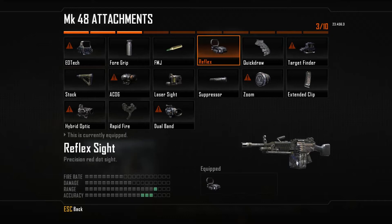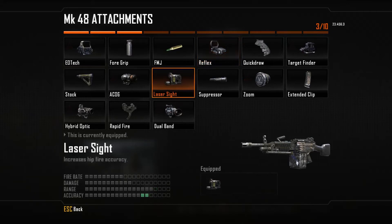For other optic attachments such as the EOTech, target finder, ACOG, and dual band, you might get rid of the things on the sides of the iron sight but instead you'll have new areas where vision is blurred — and we want clear vision to see the enemy quickly and take him down in only three shots. I prefer the reflex sight because it doesn't hamper range and you get very clear vision on target, as well as a lower zoom to see more of your screen.